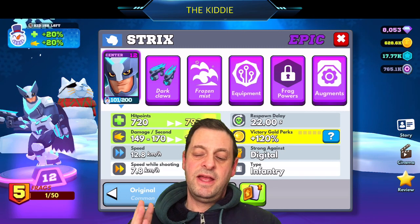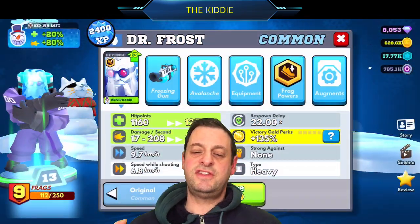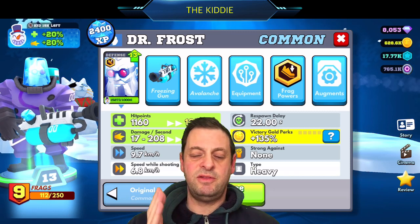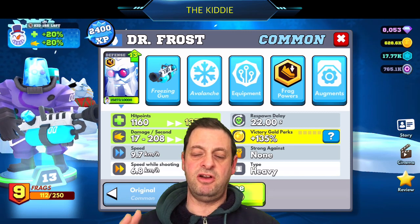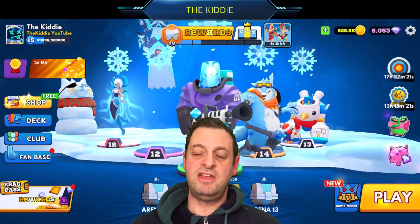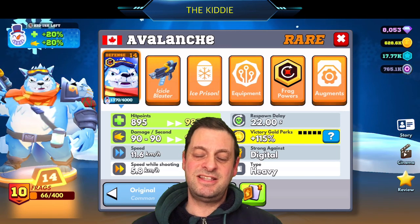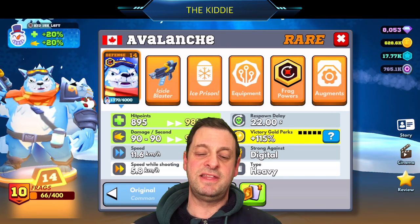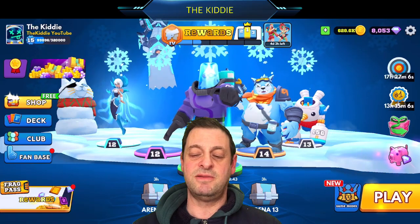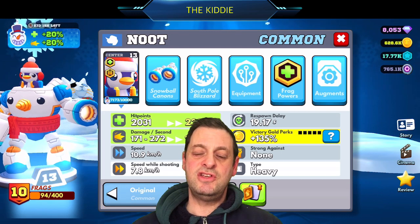Then we have Dr. Frost. I think he's improved from what he was a year ago — the changes to his ability make him very good. He's got quite a chunk of health and the damage boost makes him excellent. Then we have Avalanche, who's been nerfed a little bit recently, but he's still the best defensive character in the game in my opinion, and with the 20% buff on health and damage he's very, very good.